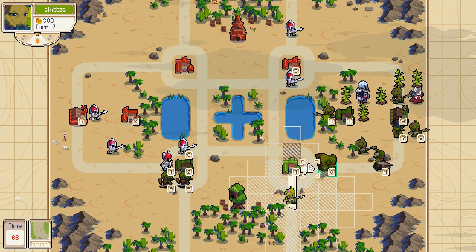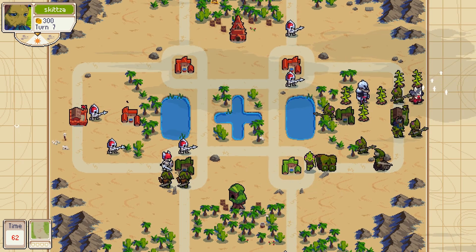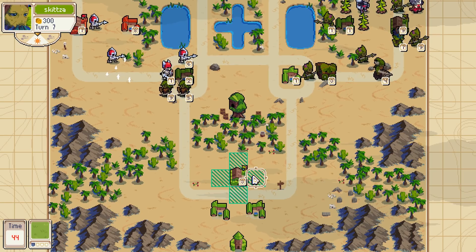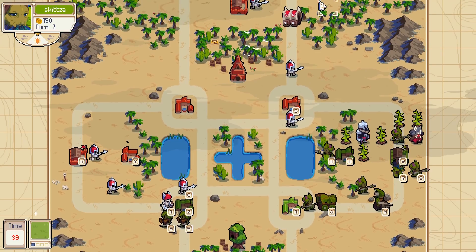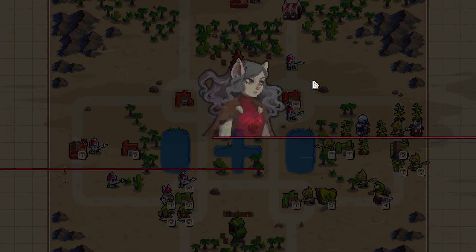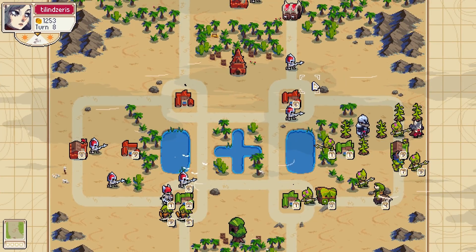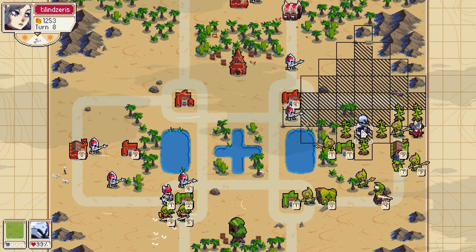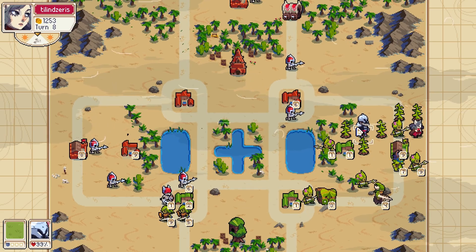Capture. Get this guy ready to load into the wagon. Make another stabber. We're kind of holding on for dear life here. He's just relentlessly spamming spearmen — I imagine another golem is coming out, but the game should be over by then. I'm either gonna win or basically give up.